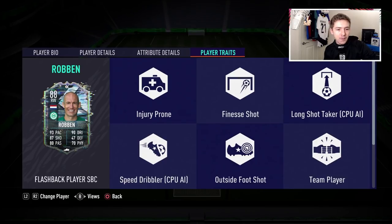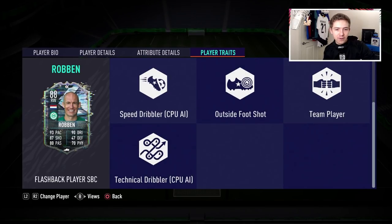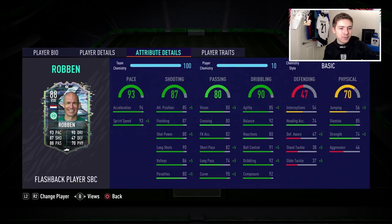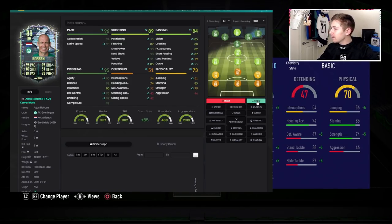Nor are the medium/low work rates ideal, but he does have five-star skills, which is obviously a nice bonus. There are plenty of traits on show as well, which is quite nice — outside the boot, finesse shot, team player, and also injury prone. Before we get into the stats, let's discuss some chem styles.